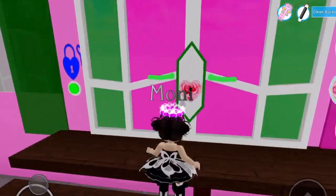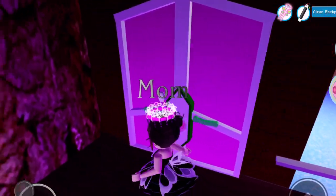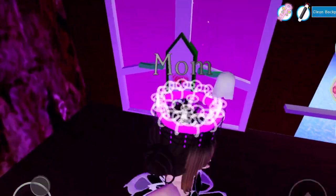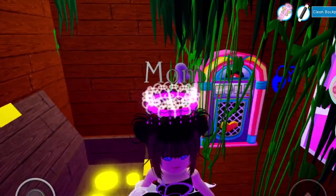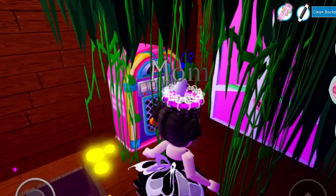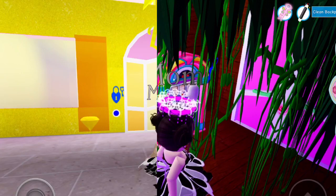Next we have the nature dorm. Once we're in, we're gonna turn left and there's this dorm door right here — but for some reason the diamond is never in here, so it's probably just a glitch.